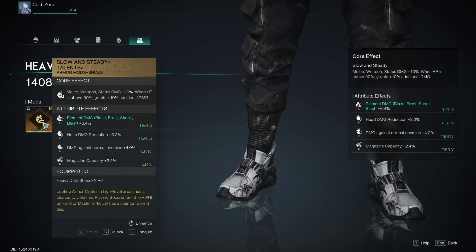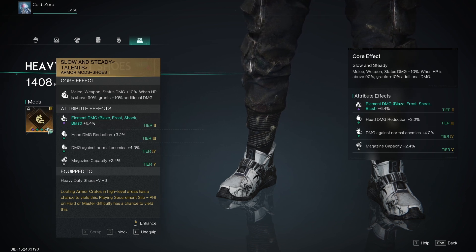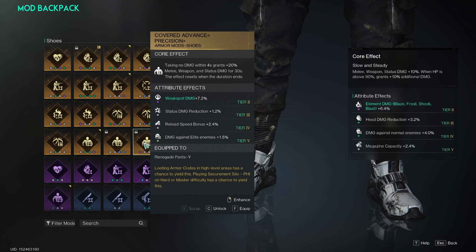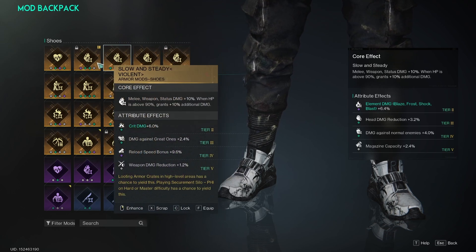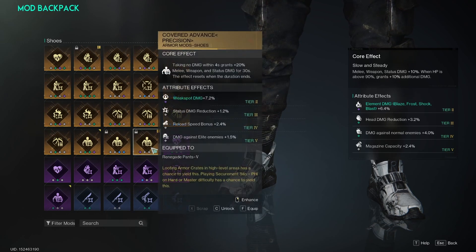For your shoes, you're going to be using Slow and Steady: melee weapon and status damage plus 10%, and when your HP is above 90%, grants an additional 10% damage. I prefer Slow and Steady because I'm going to be pretty aware of consistently healing. The other option is Covered Advance — taking no damage within 4 seconds grants you 20% melee weapon and status damage for 30 seconds. I think Slow and Steady is going to be better because, as close as you are with the shotgun, you're more likely to be able to keep your health up than to avoid chip damage every 4 seconds.